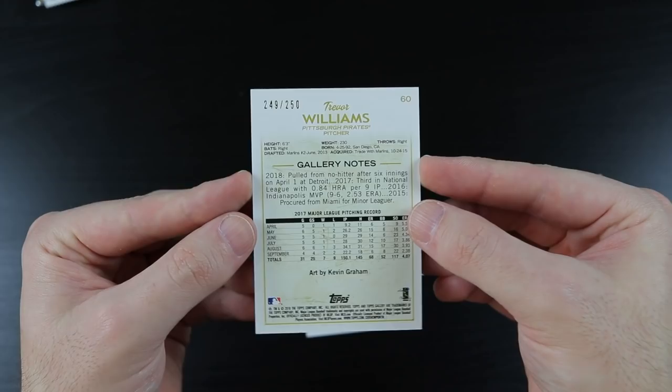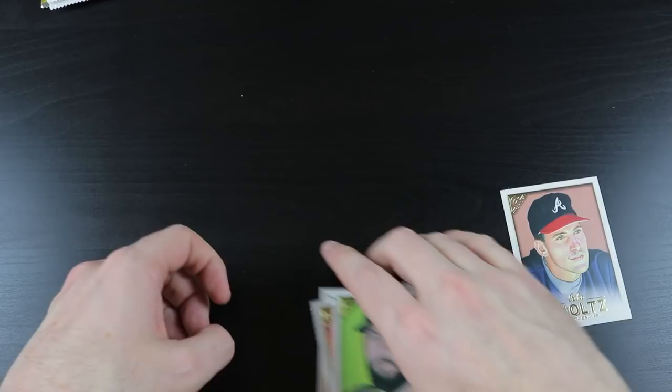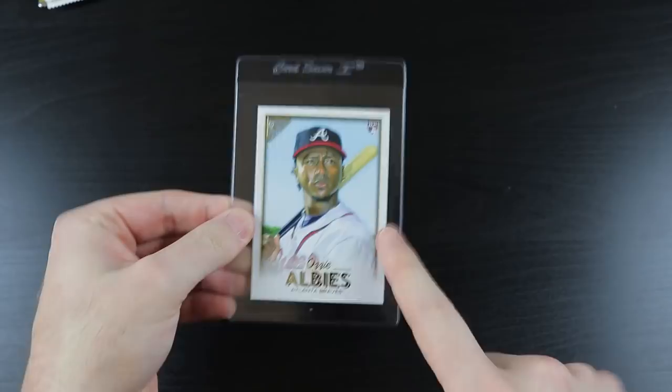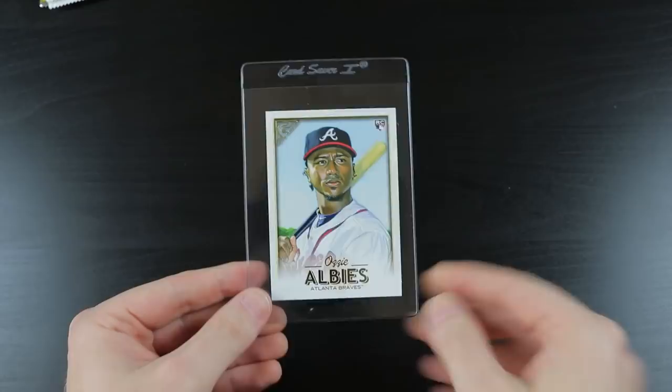This is out of 250 — not a really low-numbered card or anything, but still cool. I'll take it. This will get me off the schneid with the rookie card explosion box, man. I'm due. I like Ozzie Albies too.